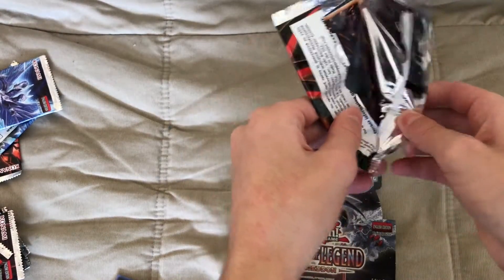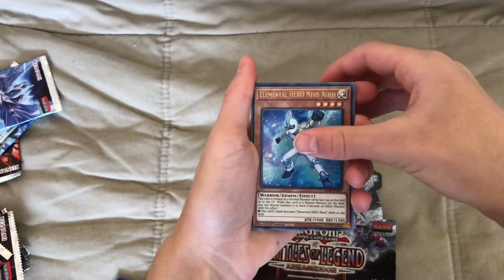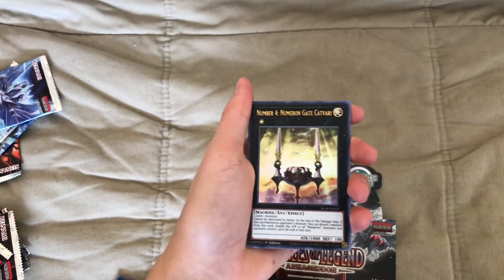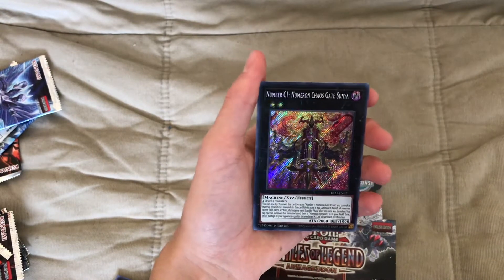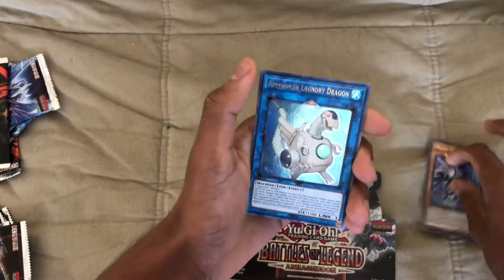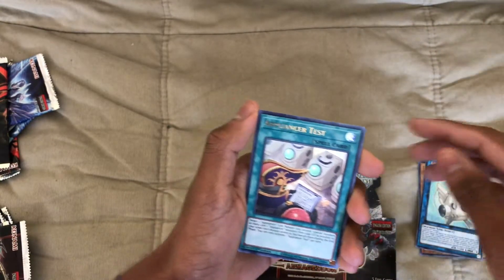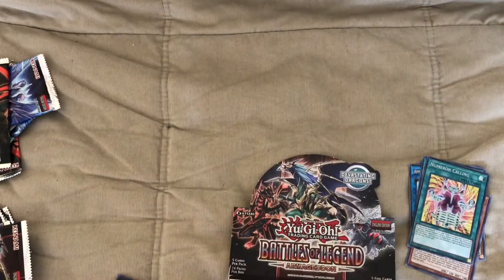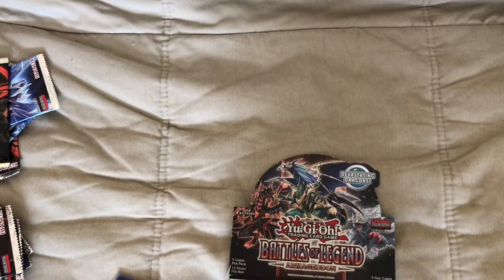Guys, just believe and we will pull the 10,000 Dragon. Neos, Number Three, Number Four, Galaxy Worm, and Number C1 Numeron Chaos Gate Shunya. Malefic — I don't know what that says — Laundry Dragon — my favorite! Shout out to Rotom. Appliancer Test. Fire Flint Lady — nice. Numeron Calling — nice! We could make a Numeron deck now! Yes, let's make a Numeron deck. Numeron Calling is a secret rare!